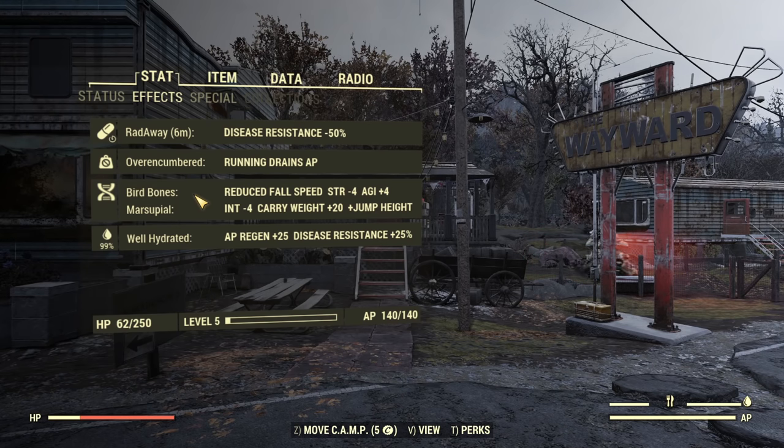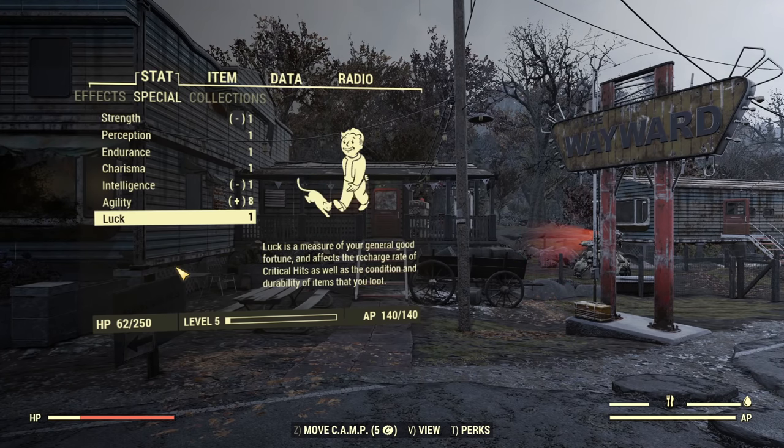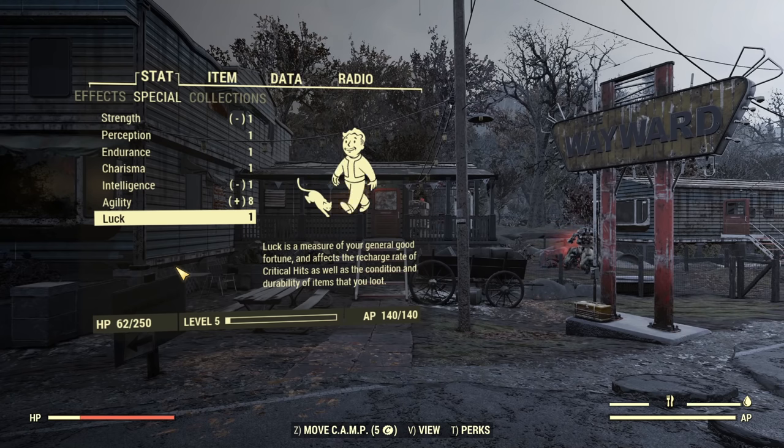You will have Herd Mentality, and here's how you can recognize it: go into your SPECIAL stats and when you join a team, your SPECIAL will be increased by 2. Then it's easy to notice. If you join a team and your SPECIAL goes up, it means you have the Herd Mentality mutation. If it's not going up after joining a team, then you do not have this mutation.